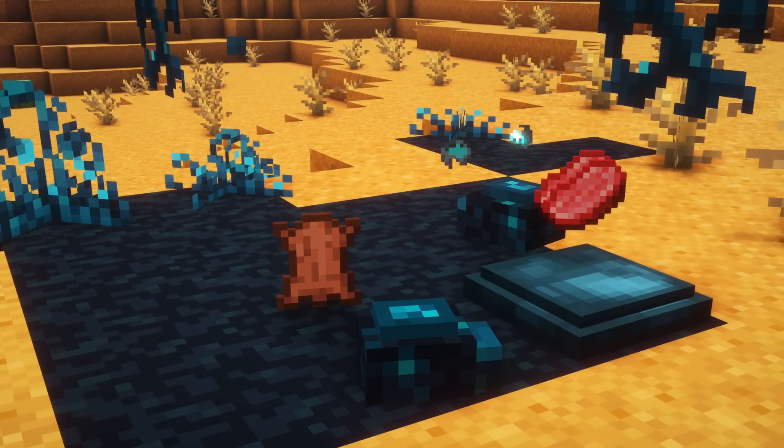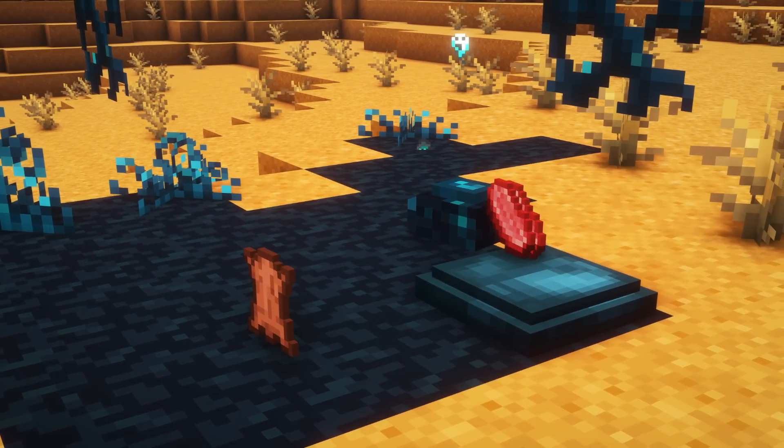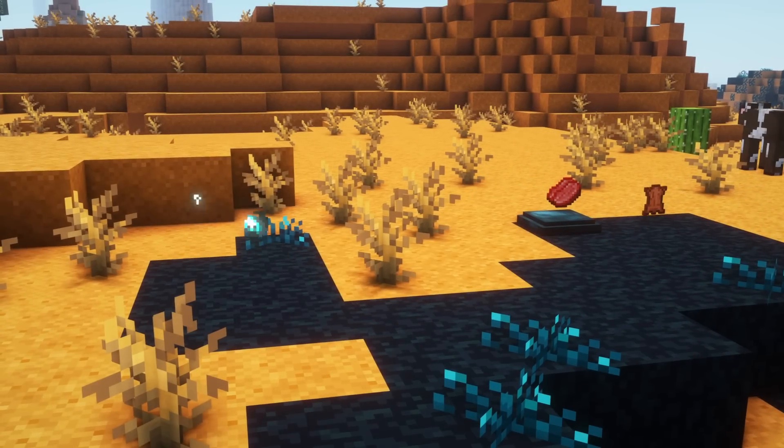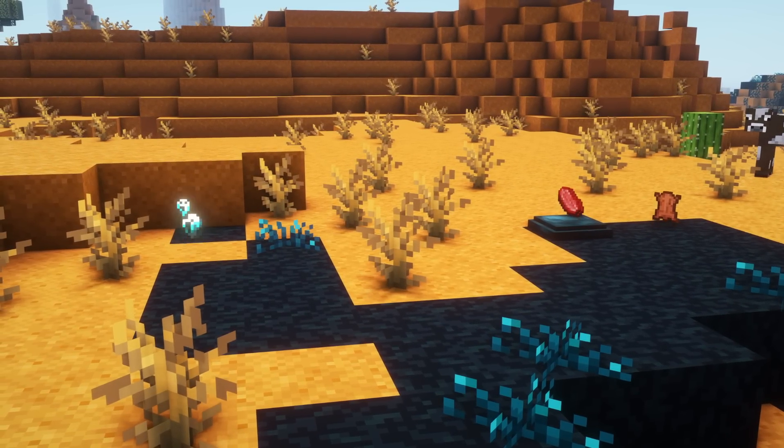What does Skulk Mass do? Firstly, it can summon random Skulk mobs or spread infestation to nearby blocks. These actions depend on the amount of Skulk Mass inside of it.